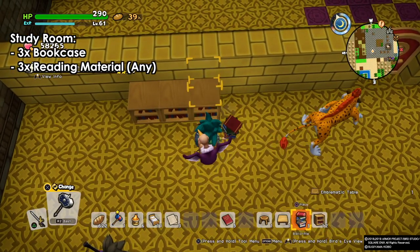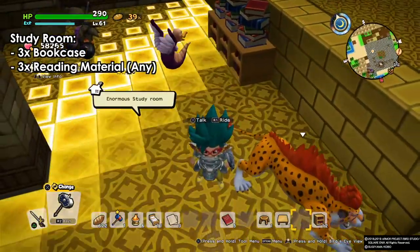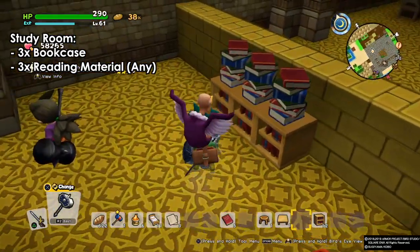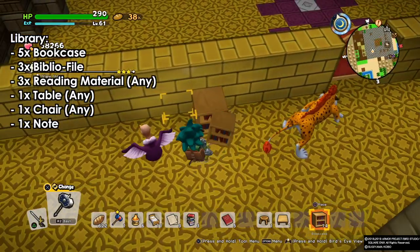Next we have the study room. For this we need three bookcases and three reading materials — it can be anything, the bibliophile books or just normal books — and it will work. Three of each.